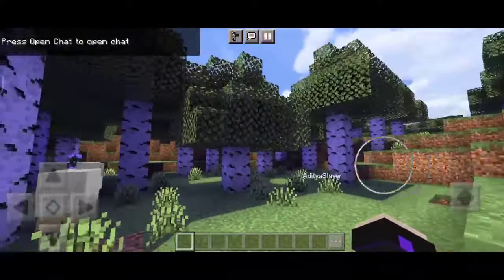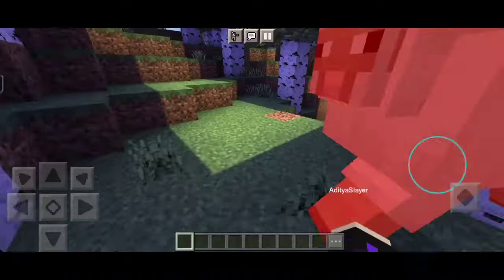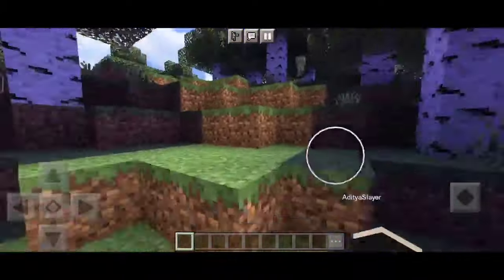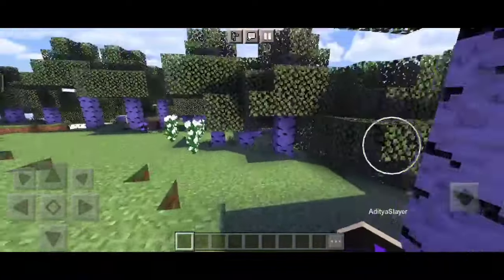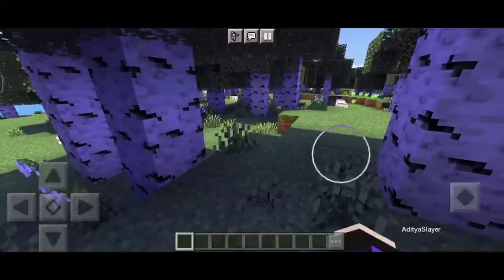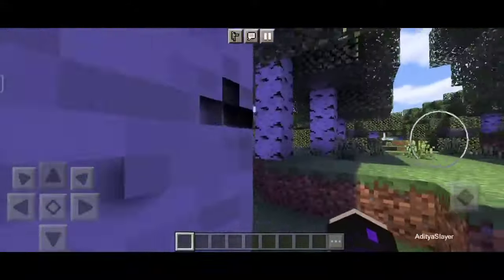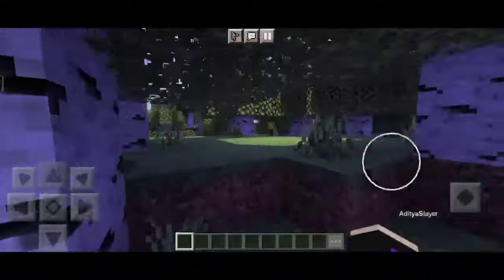But that's not all, folks. This shader also includes improved textures that will make every block in your world look more detailed and polished. From grass to stone, everything will look better than ever before. And the best part, this shader won't slow down your device. It's optimized for mobile and Android devices so you can enjoy all these amazing features without sacrificing performance.